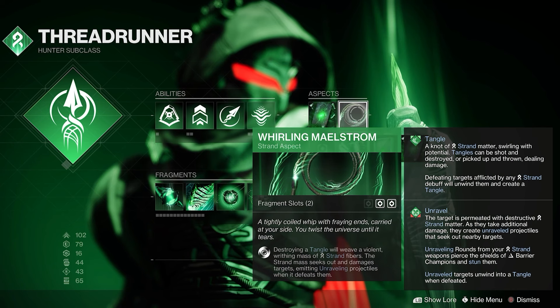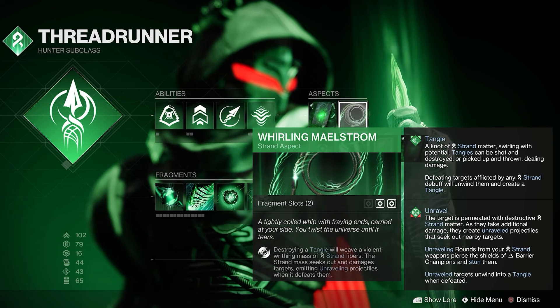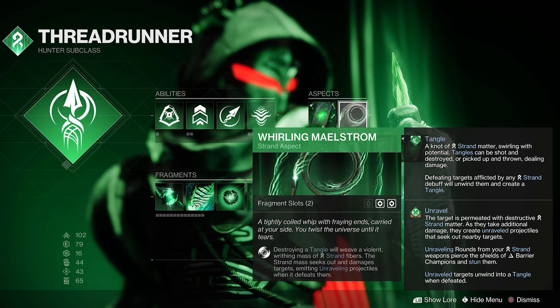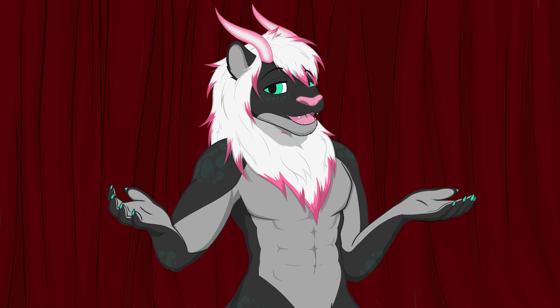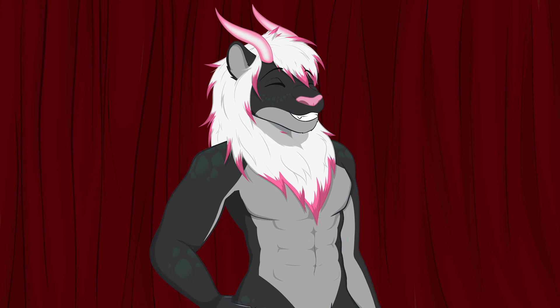Our second aspect is Whirling Maelstrom. Destroying a tangle will weave a violent, writhing mass of Strand fibers. The Strand mass seeks out and damages targets, emitting unraveling projectiles when it defeats them. We're going to be making a lot of tangles, so let's turn them into little spinning tops of death and destruction. It's a thing of beauty, if you ask me.